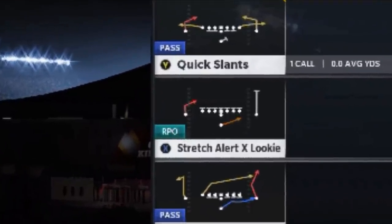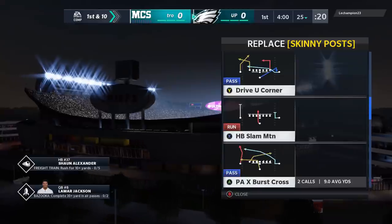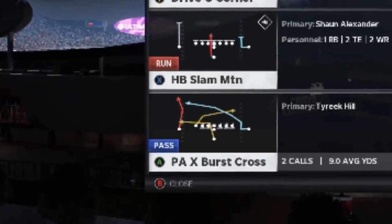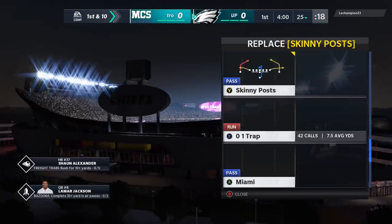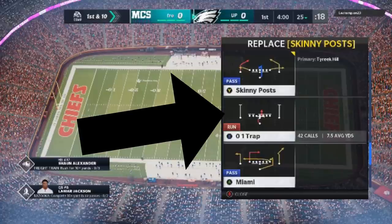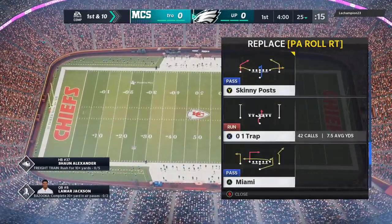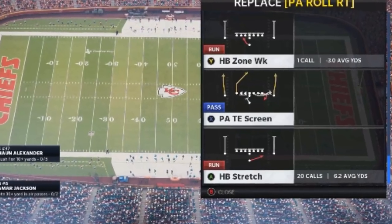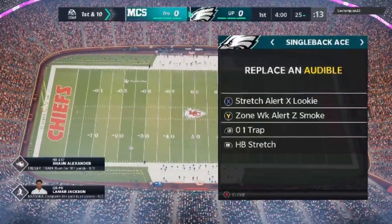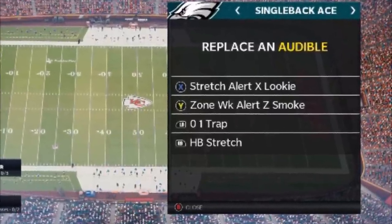The Stretch Alert Lookie is good if somebody run commits a lot — you can catch them, and it will force people to run commit. A lot of times people get desperate and try to run commit to stop these plays. One of the better pass plays is the PA X Burst Cross, which is the first play I start with in this gameplay. The Skinny Post is really good at the top there, and then the 0-1 Trap is probably the main inside run — the default play. If I can run the 0-1 Trap, I'm always going to run it. The other run play I use most is the Halfback Stretch. Those two plays work off each other and are the real basis of the scheme.